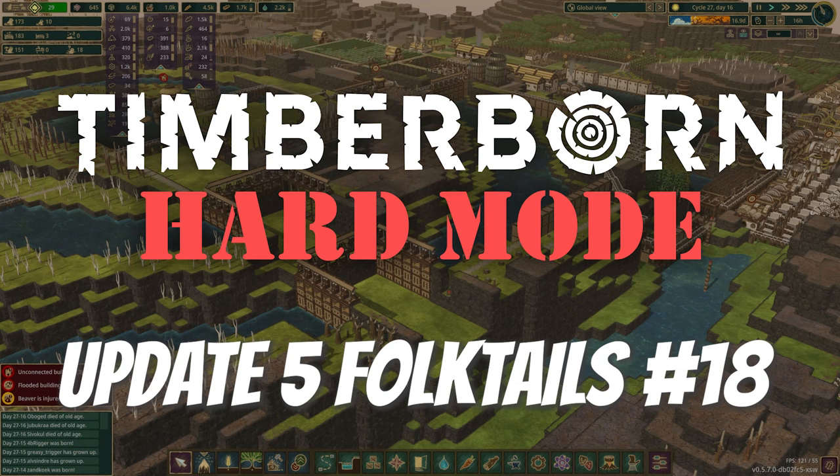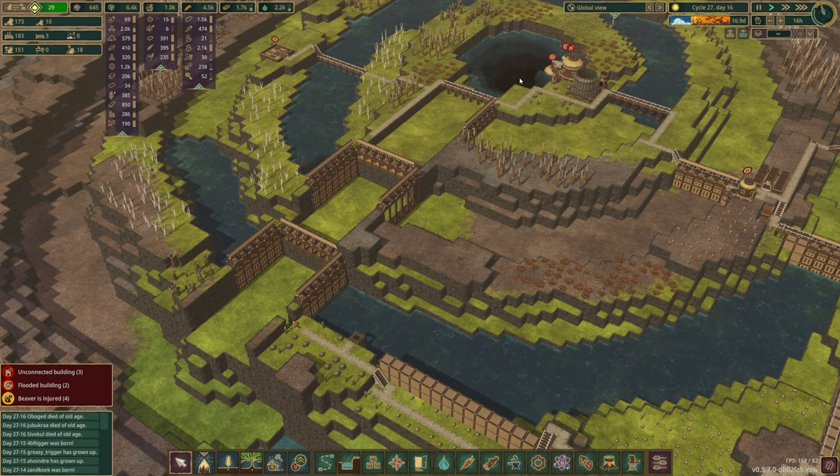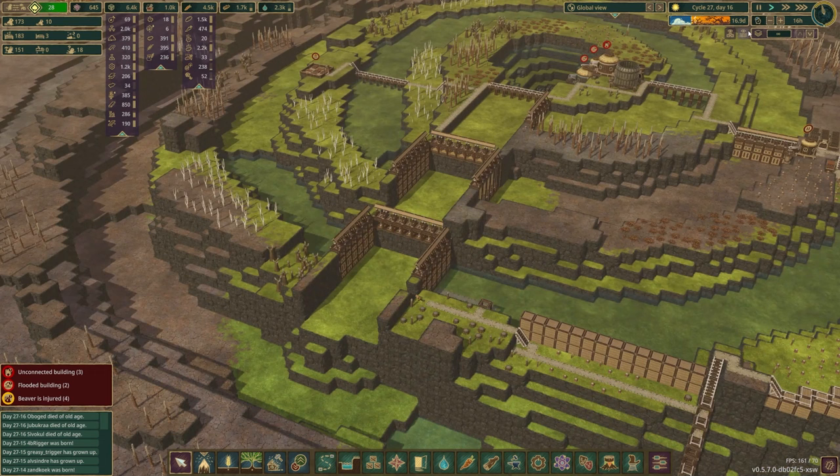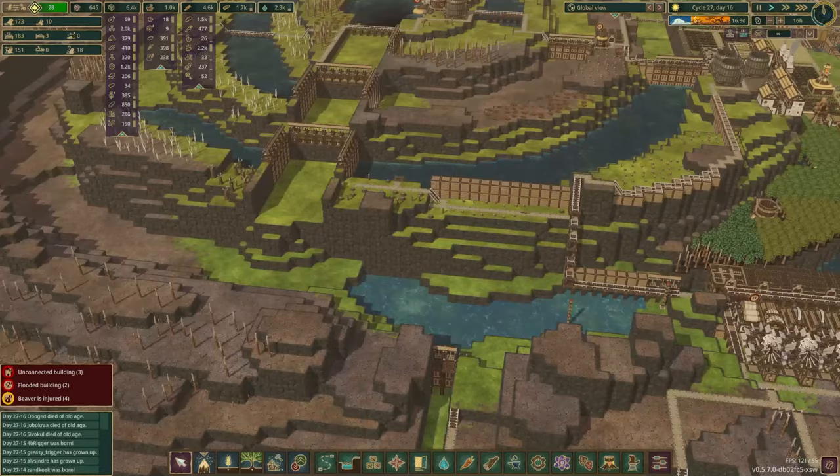Hello and welcome to episode 18 of our Timberborn update 5 hard mode folktales playthrough here in cycle 27 day 16. Last time we built this giant chute water discharge directly from the source at the top of the spiral, and it discharges water all the way down here where it can join the flow through our industrial area and then out the map.